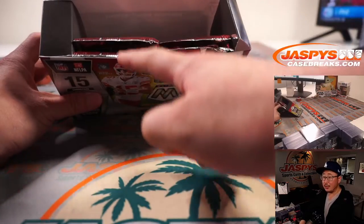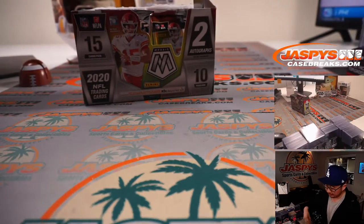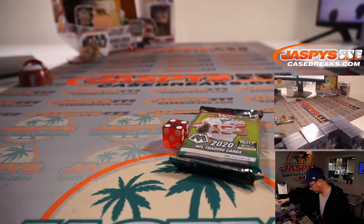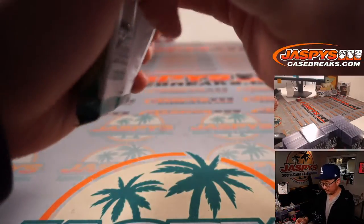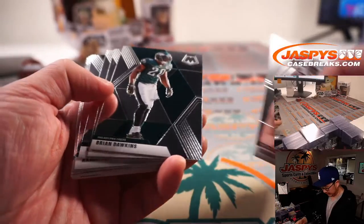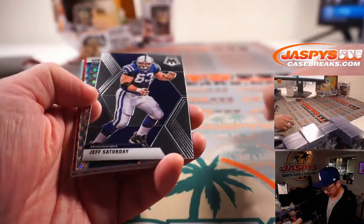We'll go 1, 2, 3, 4 on the dice roll. If I roll a 5 or a 6, I'll just roll again. Rolled a 4. Alright, good luck. Let's see if we can find anything special in this little filler pack break.